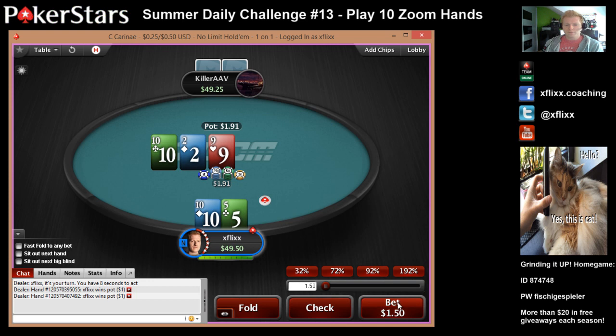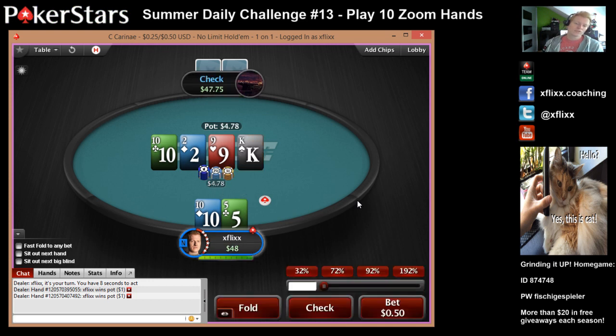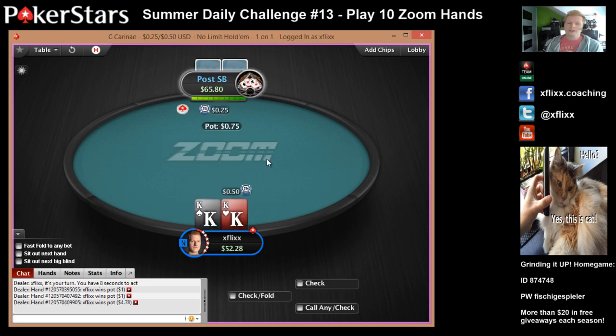I think we can bet bigger here — it's a decent board texture. 10 on the turn, I think we're still going to continue betting. He could call us with some jack-9 or some 9-8 or some hero-calling hand.